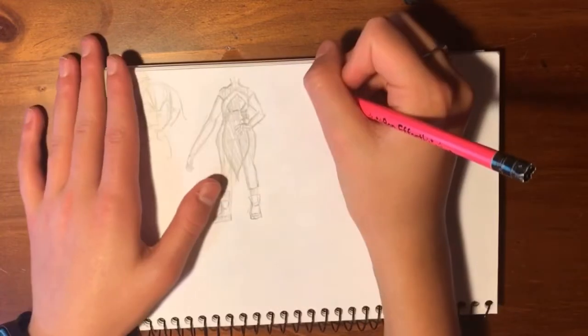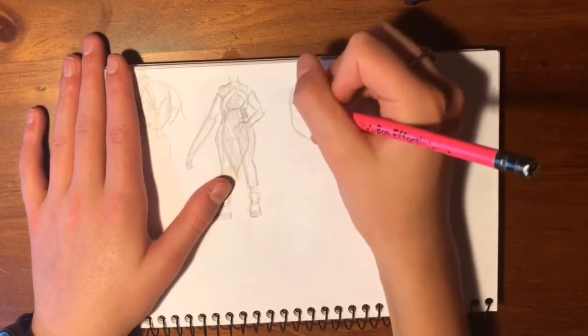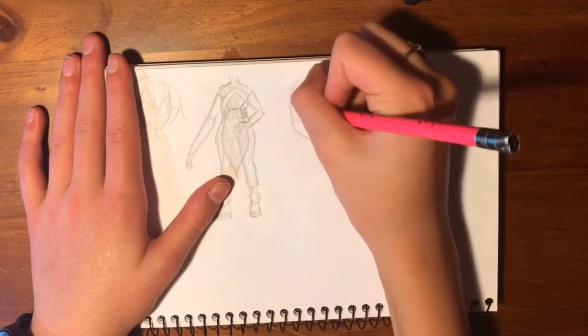At the moment I'm just sketching out what I want her outfit to look like. I'm trying to combine all her outfits from all the different seasons rather than just drawing one of them.